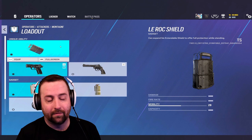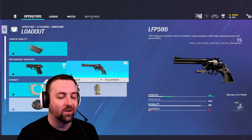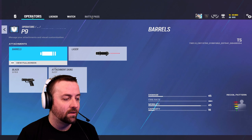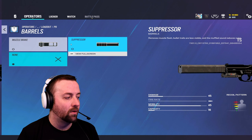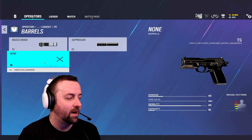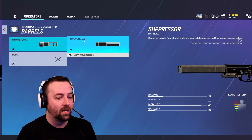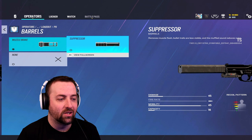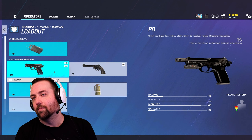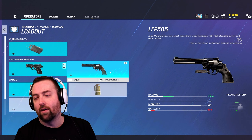You have the shield, obviously, and you have the choice between the P9 and the revolver. The revolver has so much recoil — I highly suggest running the P9. You can run it with a muzzle or a suppressor, but honestly it doesn't really matter. Most of the time I've been running with nothing. I'm not going to run a suppressor because I don't really care about being suppressed as Montagne — I'm drawing aggro. I strongly suggest not taking the revolver.